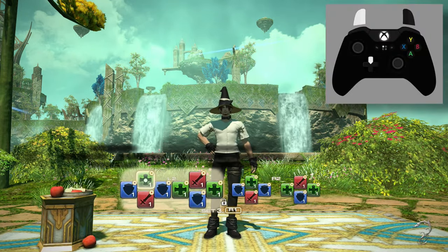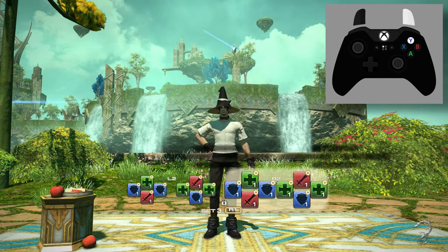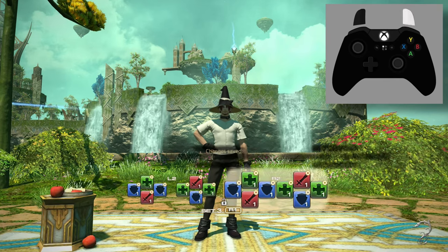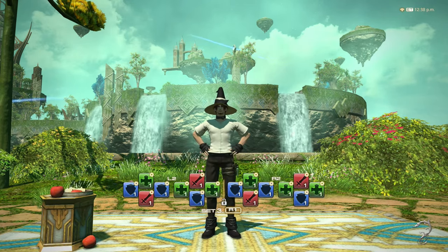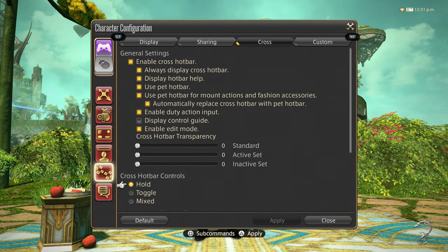You should already know that you can hold one of the triggers to activate your crossbar and then press the directional or face buttons to use an ability. You can change the activation method in the character configuration settings. Toggle will activate the crossbar when you tap a trigger and then deactivate when you tap it again. Mixed allows you to use both methods where you can either hold or tap. Even though you have a choice in activation options, I recommend leaving it at hold and I'll explain why later in the video.